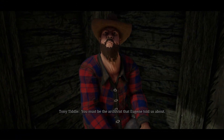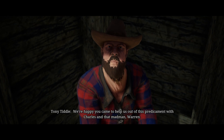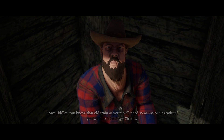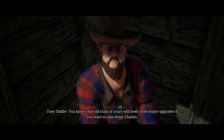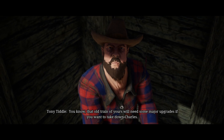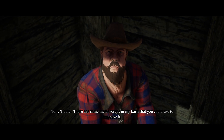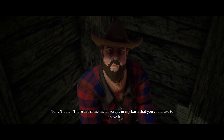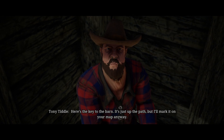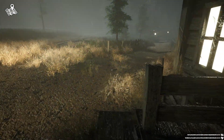Beautiful. Can't get in your house. Damn it. You must be the archivist that Eugene told us about. We're happy that you came to help us out of this predicament with Charles and that Mag-Mag Warren. That old train of yours will need some major upgrades if you want to take down Charles. There are some metal scraps in my barn that you could use to improve it. Here's the key to the barn, it's just up the path, but I'll mark it on your map anyway. Excellent. I'm glad we didn't go there first then — we would have been locked out.